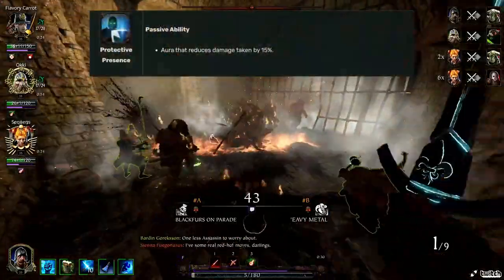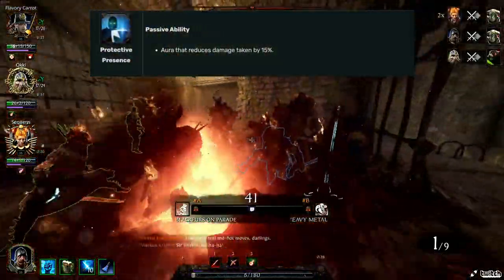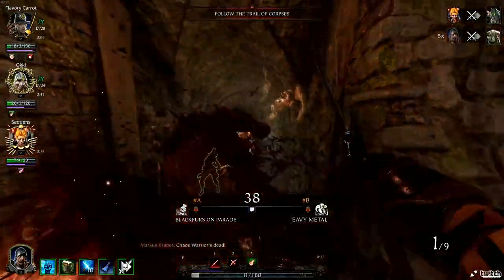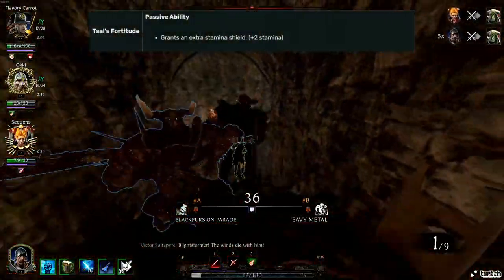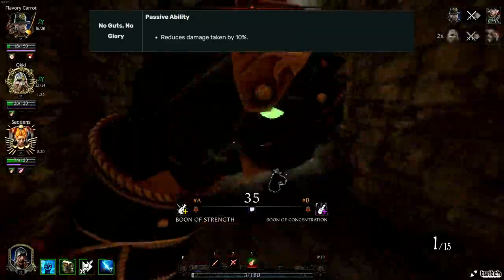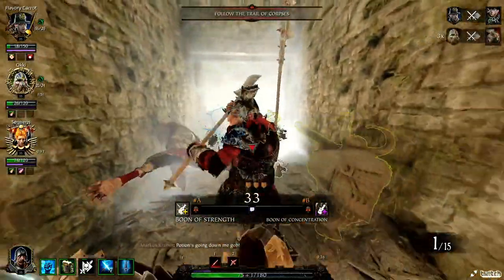The first passive is called Protective Presence. This is an aura that reduces damage taken by 15%. The next one is Tal's Fortitude, which grants an extra stamina shield. Finally you have No Guts, No Glory, which reduces damage taken by 10%. That does it for the passives and the career skill.